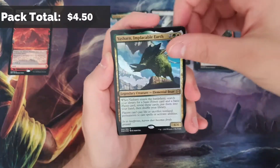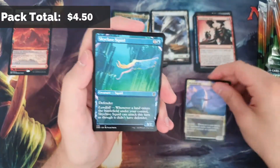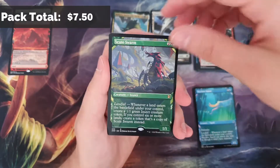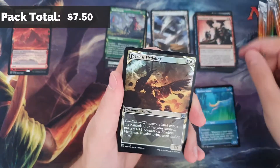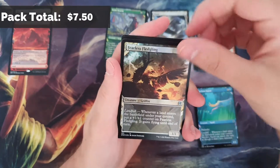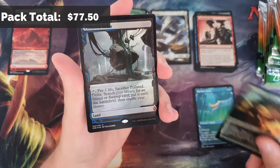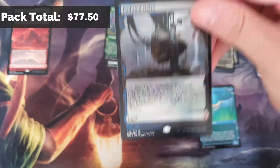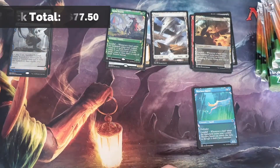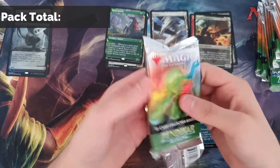I've seen that a couple of times where you get the non-foil and then the foil right afterwards. Our two showcases: showcase rare is Scute Swarm, and showcase foil is Fearless Fledgling. And here comes our expedition - it is Polluted Delta! Foil expedition to get us started. Perfect start, guys.